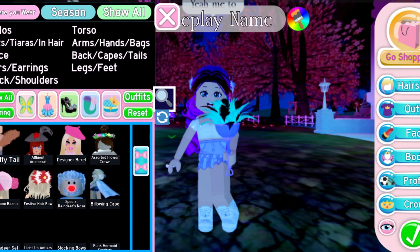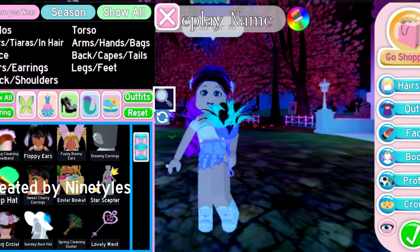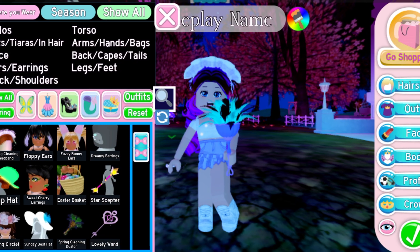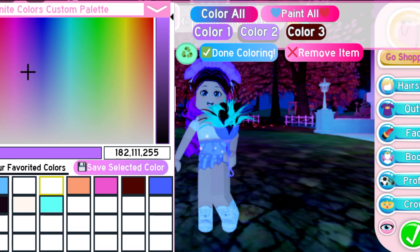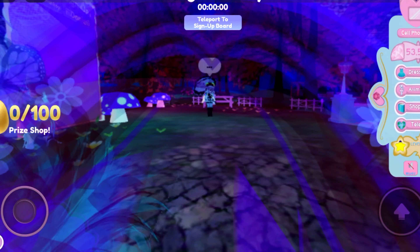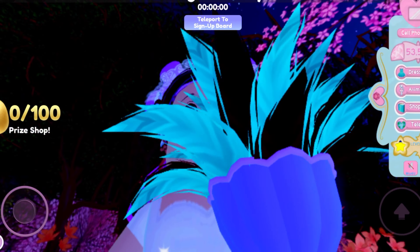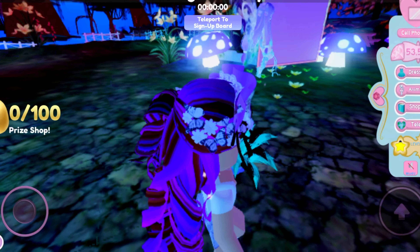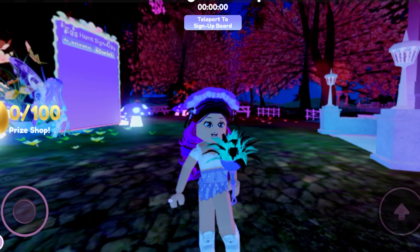There's one more thing I want to show you. The spring cleaning duster also got reworked. If you put it on you can change it to, like, a little pink color or a red color. And then we have this spring hat, which looks so cool — I really love it. It goes well with hairstyles.